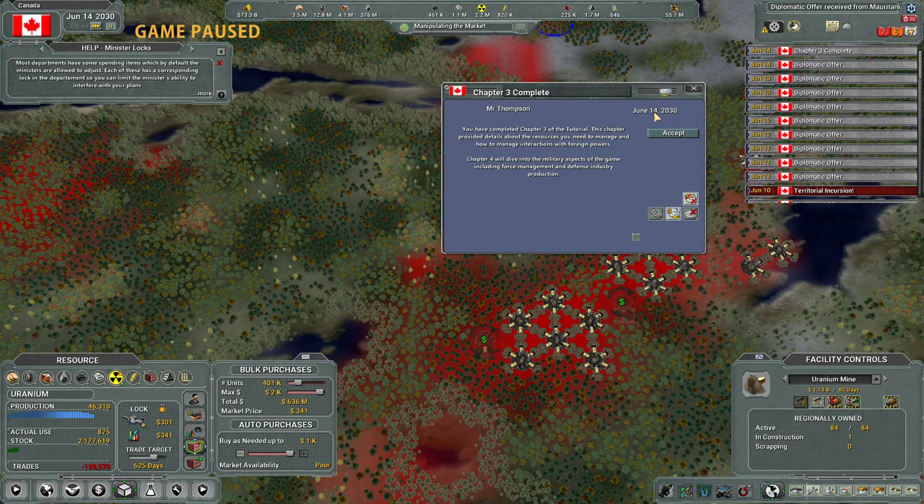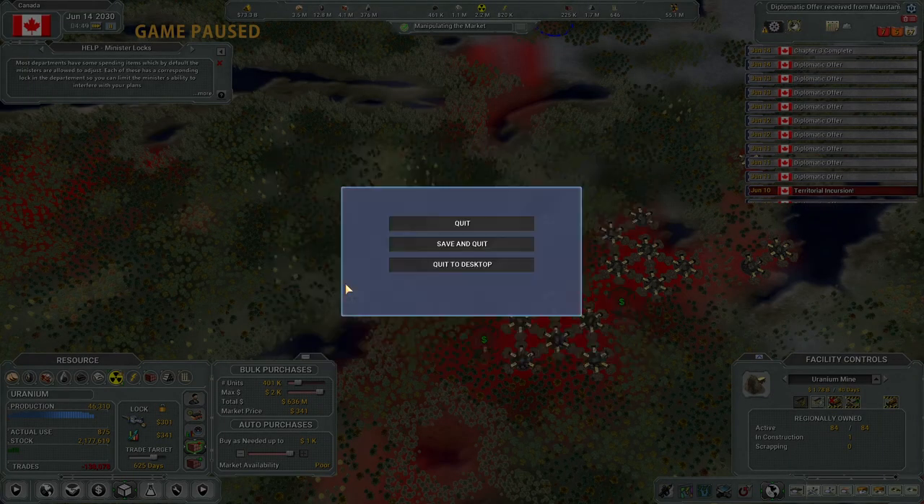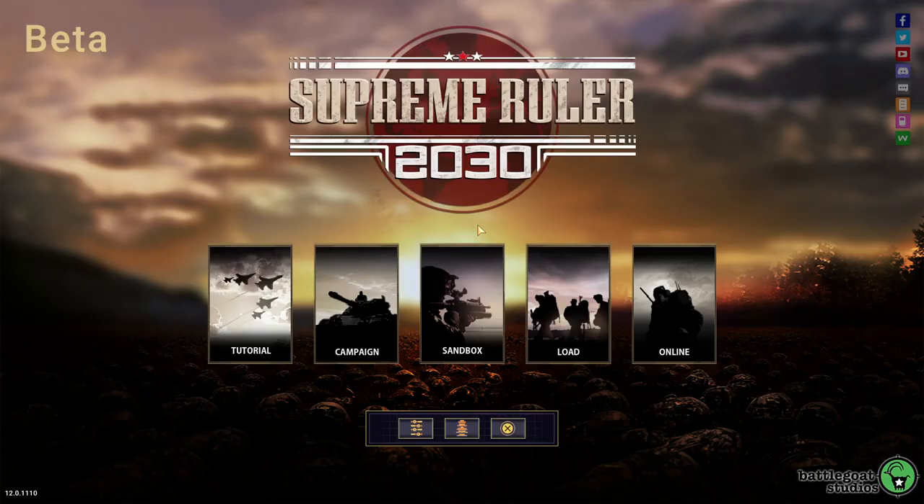We've completed chapter three - excellent! We'll head back to the main screen - there we go. That's a good episode. When we come back we will continue with our Peru run, and then the episode after that we'll do the final tutorial, and beyond that we'll continue just playing the game and being terrible at it. Thanks for watching, see you next time.